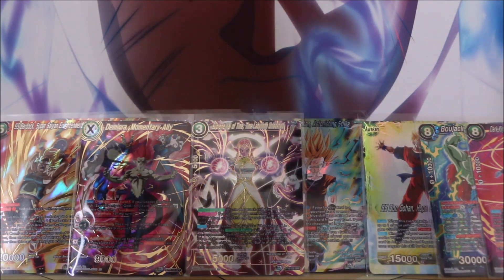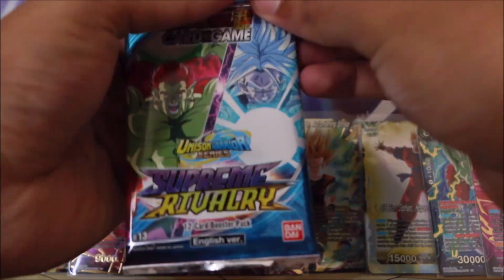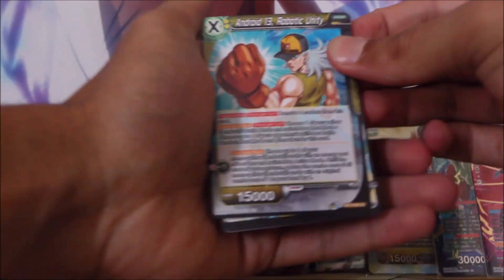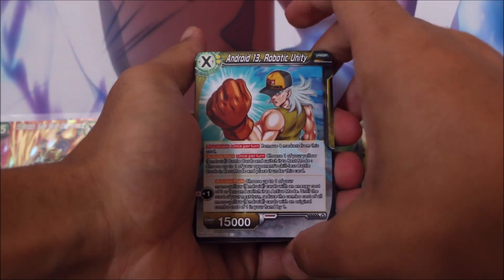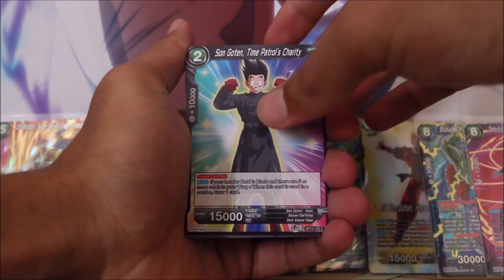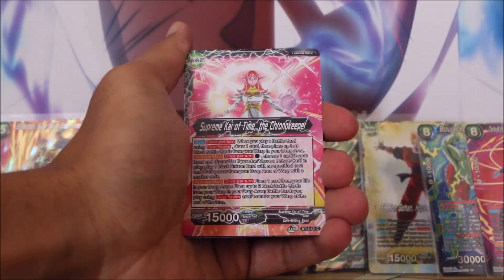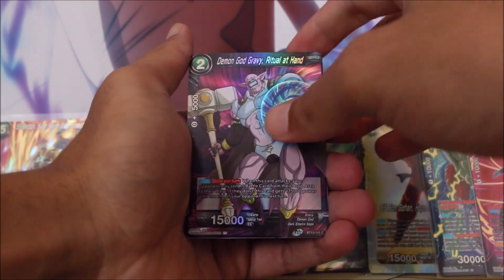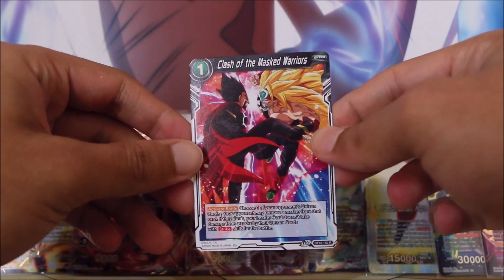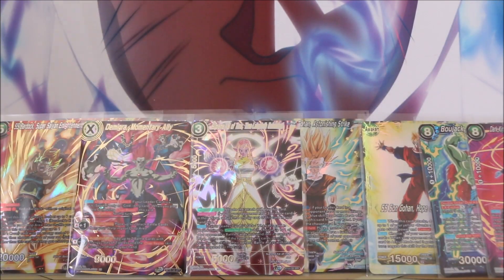We're down to our last pack and it is our boy Trunks on the front — with that absolute scumbag Bojack next to him, just trying to steal his limelight. Android 13, Robotic Unity. Trunks, Sun Goten, Chain Attack, Borgos, Sun Goten, SS Sun Goku, Unstoppable Invasion, Zangya. Supreme Kai of Time, Sun Goku. Foil Demon God Gravy, and then — wow, that is a nice artwork — Clash of the Masked Warriors. That is a rare card I cannot wait to see in the foil.